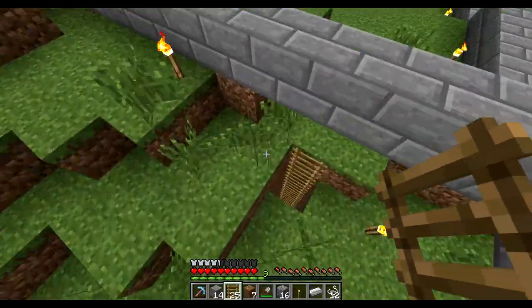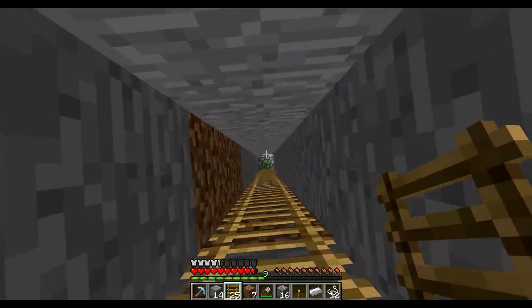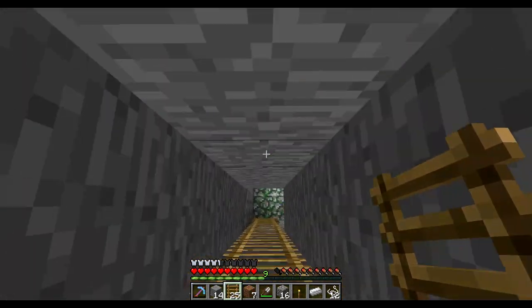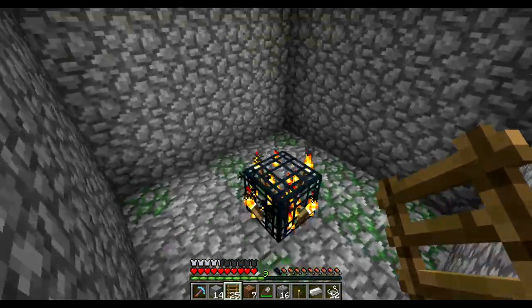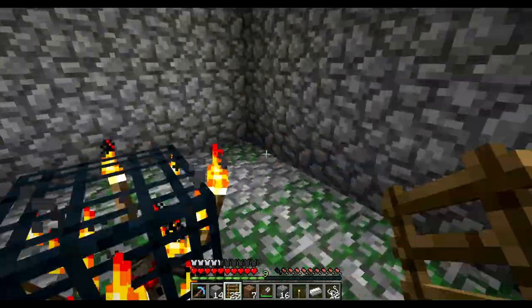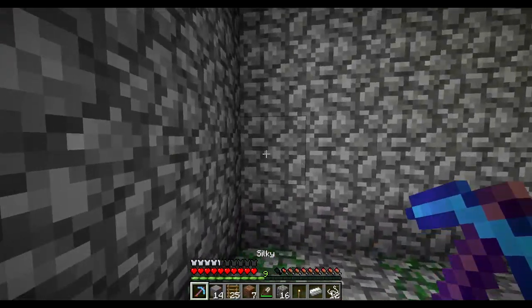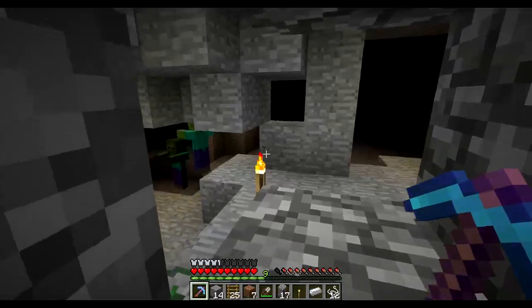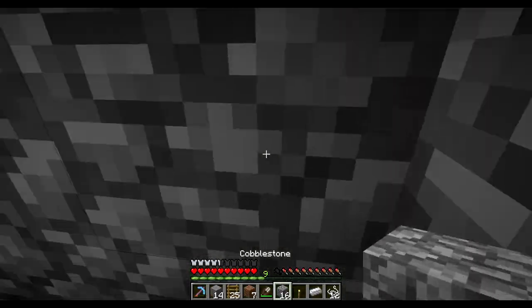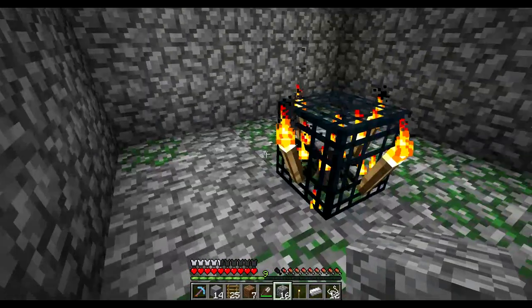What I have down here is a spawner of some kind — it's a spider spawner. We're going to turn this into a string farm because I need a hell of a lot of wool. There's a cave out here with a whole bunch of guys in it. We'll let them be. I'm going to turn this into a string farm so we can get some wool.